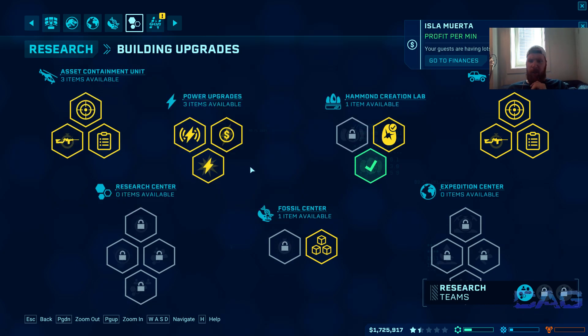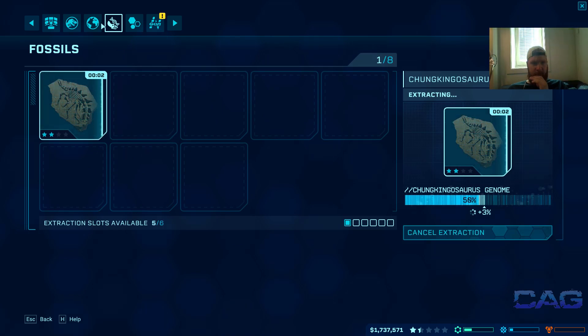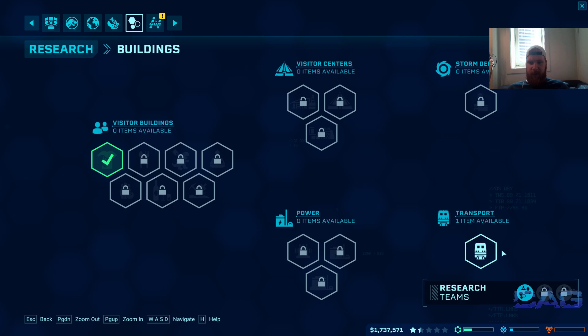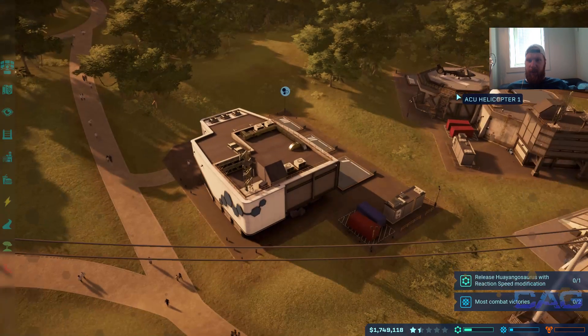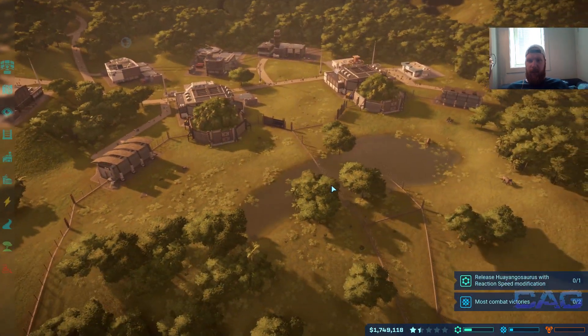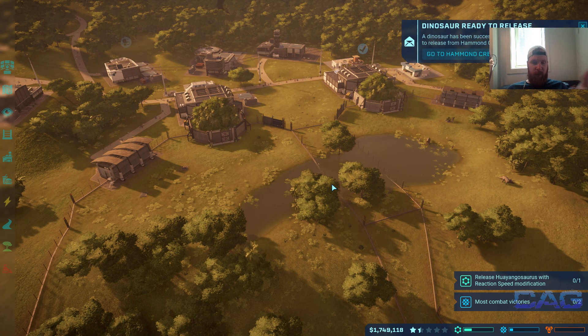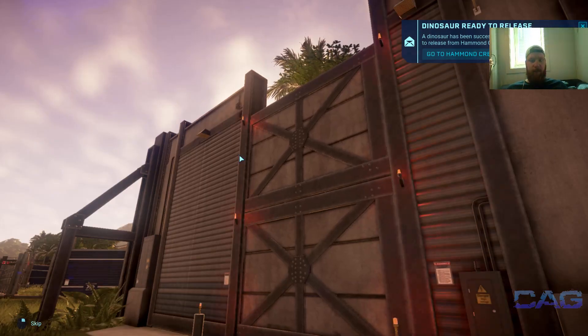That's good, but what I really want is some more buildings. Specifically I want this one, but it's going to be crazy expensive. Let's wait on that until we make a higher, more stable amount of money. Let's release this guy up into the wild.